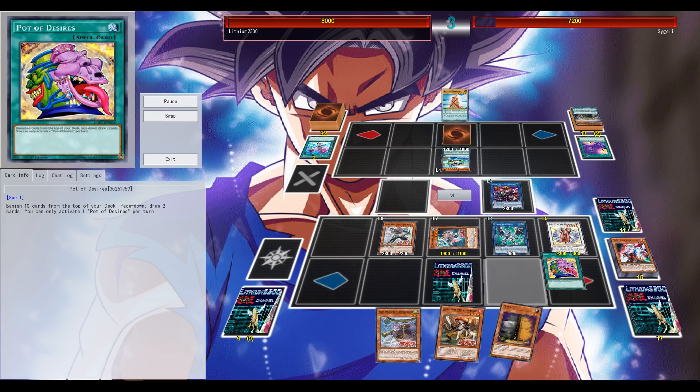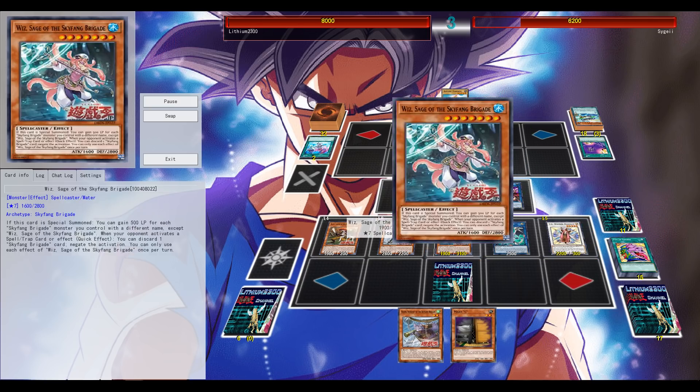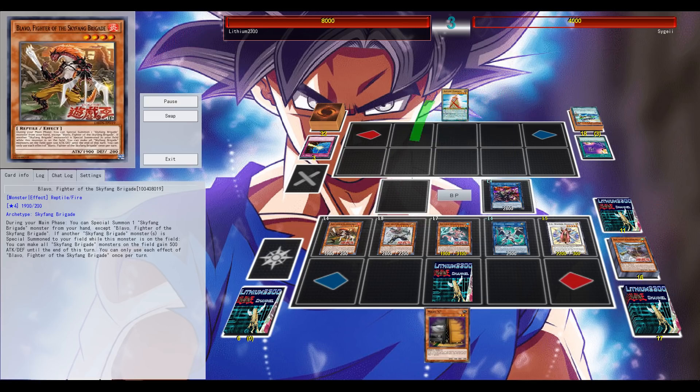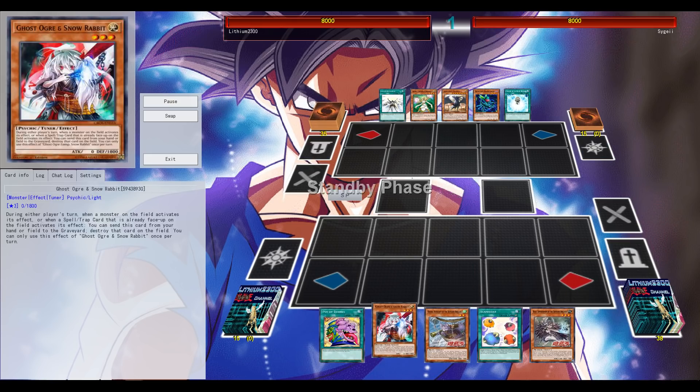I also have the level 7 Skyfang monster on the field to negate any spell or trap from the opponent once per turn by discarding a Skyfang. That's quite good — definitely one of the deck's biggest advantages is being able to control the game thanks to your level 7 monster. The Drowning Mirror Force is not going to save him, so I can easily attack for game.